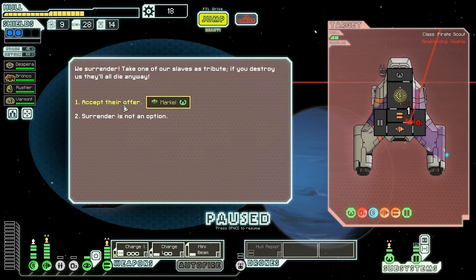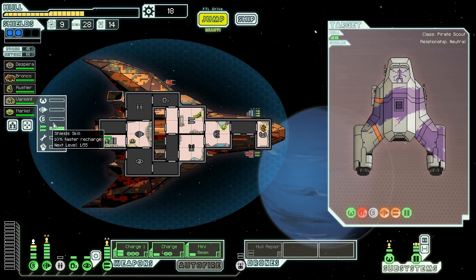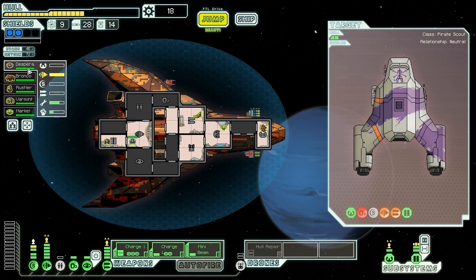Zoltan are actually quite nice because that power is really useful. Again, we need some money now, so surrender is not an option — I'd love to get a Zoltan crew. But Zoltan crew are pretty good, so we might as well take him. We'll accept their offer and take Markle as our new Zoltan crew member. I do need resources, but I also need a couple of extra crew here. We'll put him in the shields and move Varmint over to doors. He's got one bar of shield skill, so that doesn't really make much difference. These guys are all basically maxed anyway.